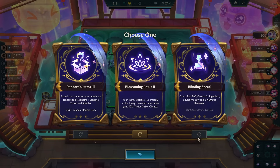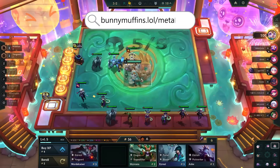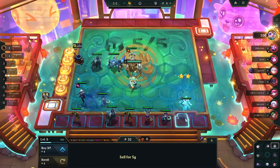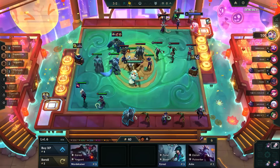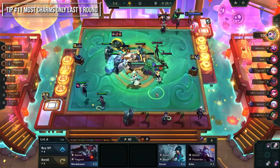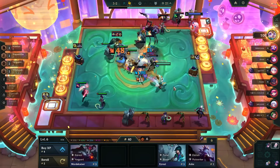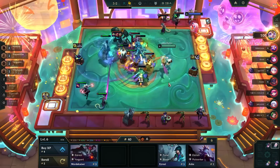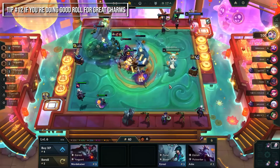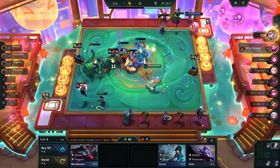You can find the latest team comps on bunnymuffins.lol/meta, updated every Friday. Back to charms: most only last for one round. If you're loss-streaking, you should probably skip a charm if you think the fight will be close. But if you're win-streaking, it might be worth rolling for a charm instead.